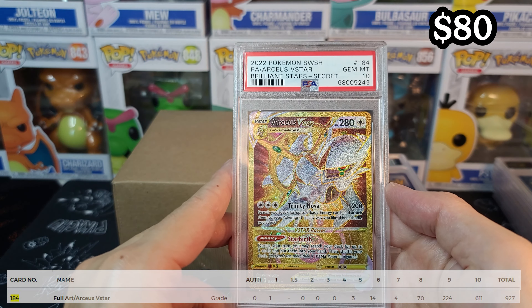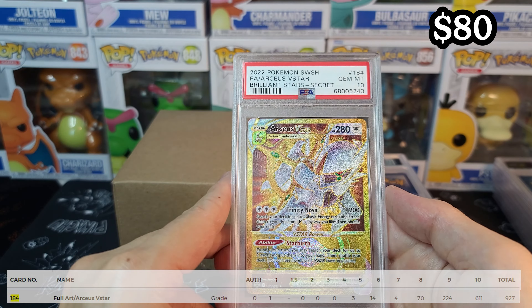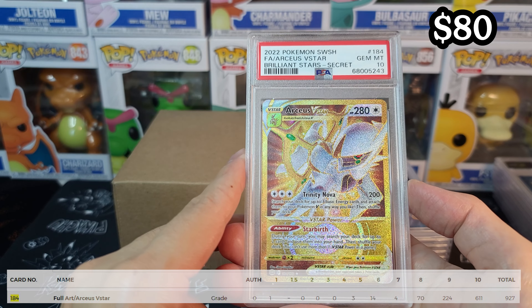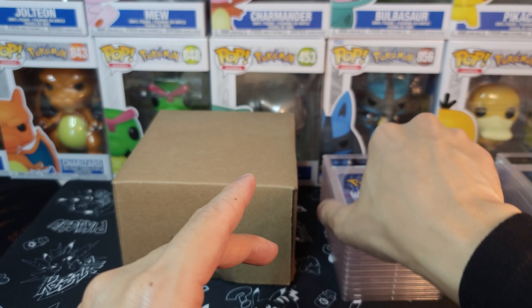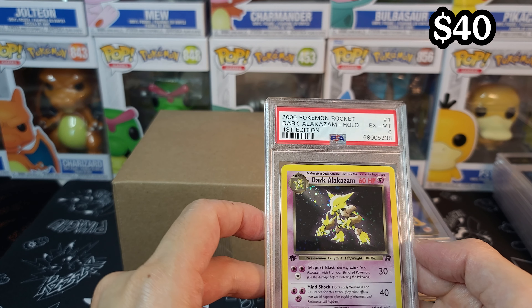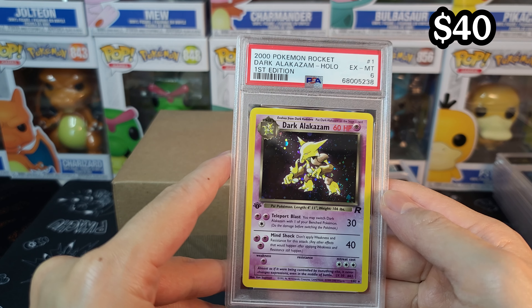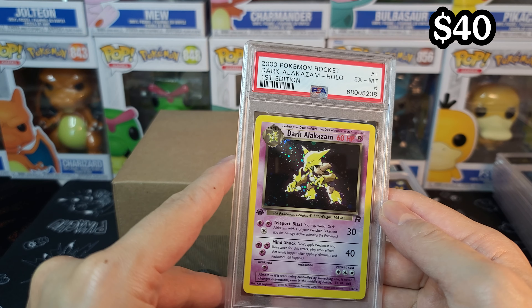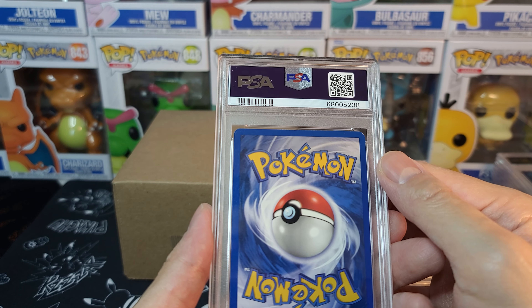Arceus V-Star — another 10, from Brilliant Stars. This one I think I pulled two from this case, kept the 10 to myself, luckily. And one of my really favorite cards — it is just a 6. I didn't expect much from this one, but I thought it was really cool with the spotlight. 6, I'll have to take it.